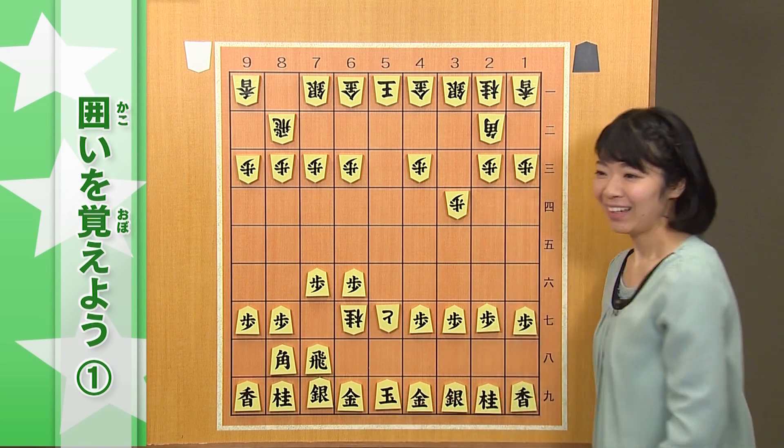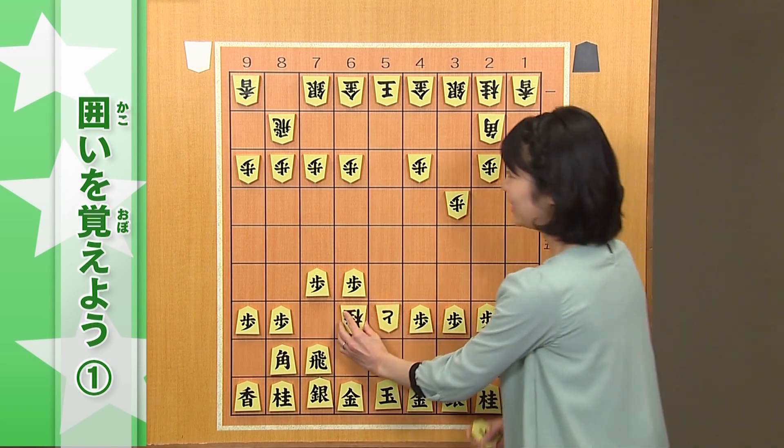桂馬1枚持たれるだけで、実はこの王様、詰んでしまいます。こういう負け方をしてしまっては、ちょっと悲しいですよね。